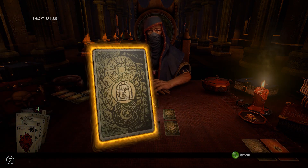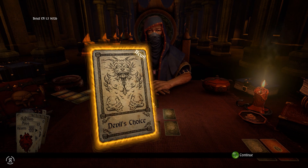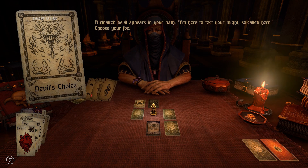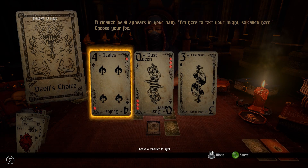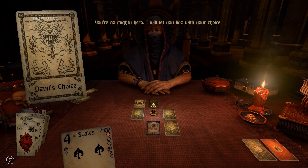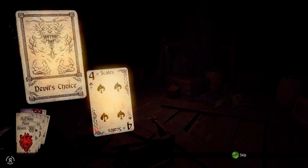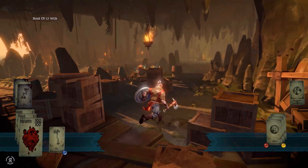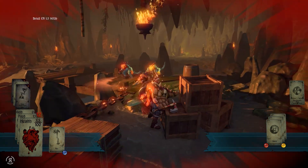Devil's Choice - as you can see they've changed the card art on it. Now we just need to choose our foe. I actually want to fight the Four of Scales, so let's hope he actually gives that to us. Yes, there we go. Now we'll hopefully be able to get four food if everything goes to plan, so let's take them out.